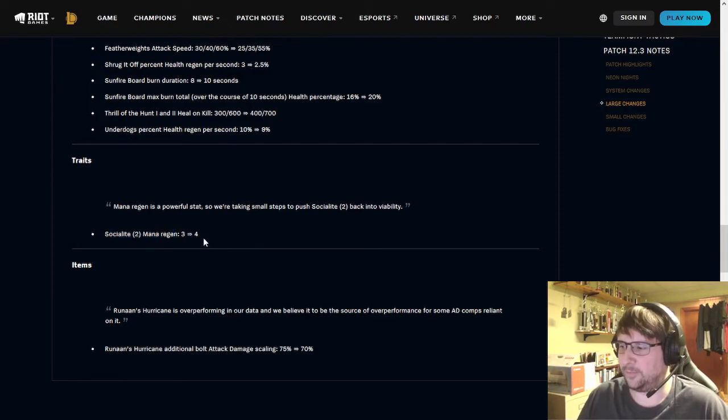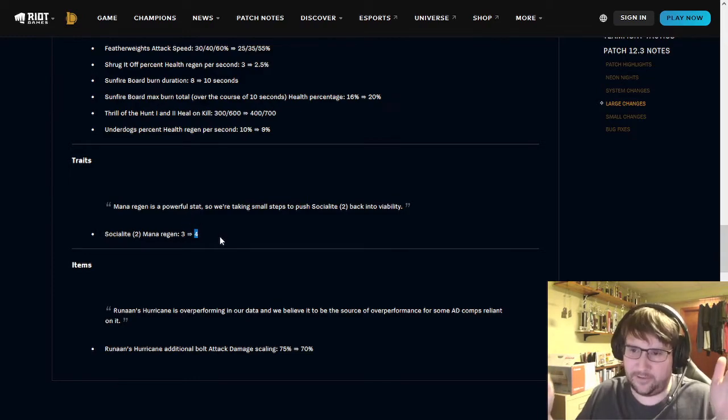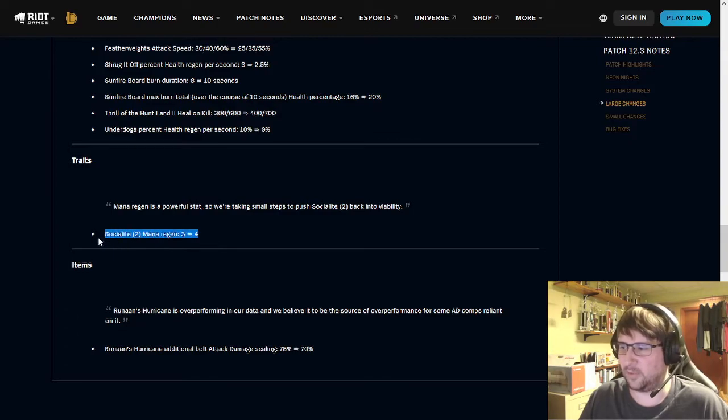Traits: Socialite 2 — they're buffing the mana regen. There was discussion about whether to bring it back down. In general, Socialite 2 just hasn't been very effective. So: 5 was too much, 3 wasn't enough, let's try 4. I'm curious where this settles — whether they stick with it or not.